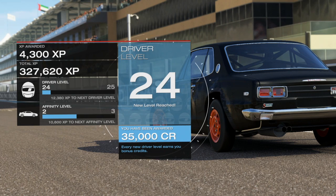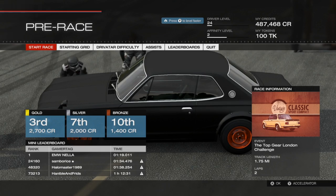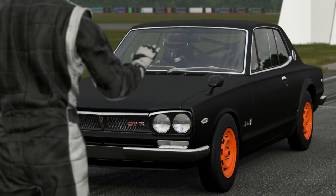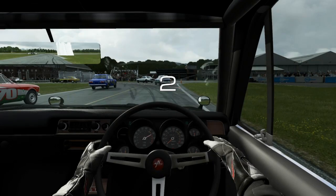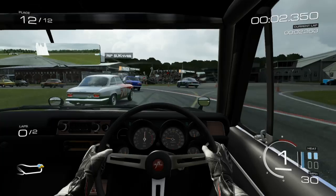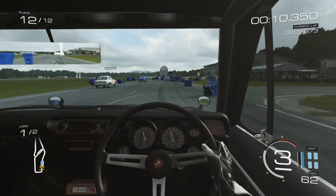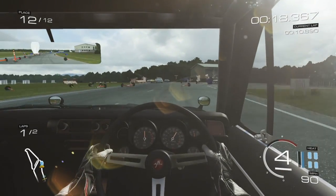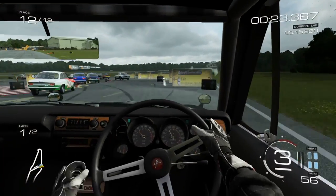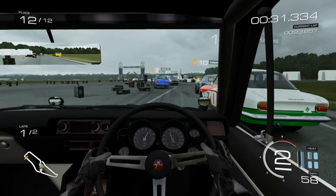Let's do one more race in the Nissan Skyline. Nine events remaining. We're at the Top Gear test track, about to race in the simulated streets of London — there are bins, cones, traffic, buses, and all kinds of crazy stuff. Let's try to have a solid race here. Look at all these bins! I'm not hitting anything — how good of a driver am I! Avoiding all these flying objects. Probably because I'm in last place.